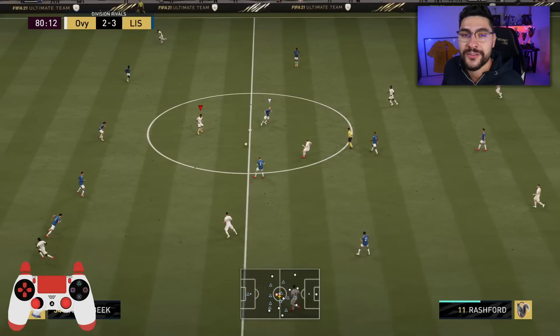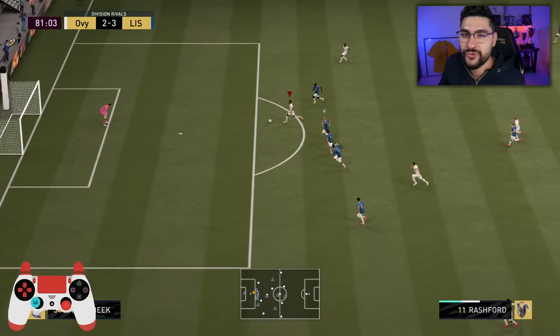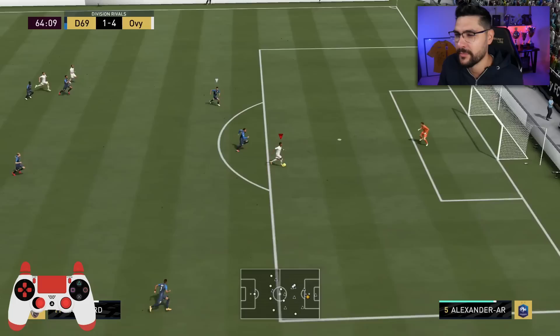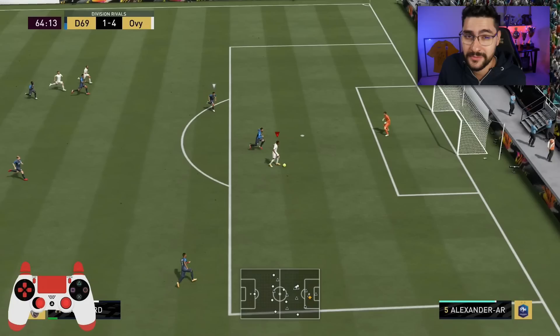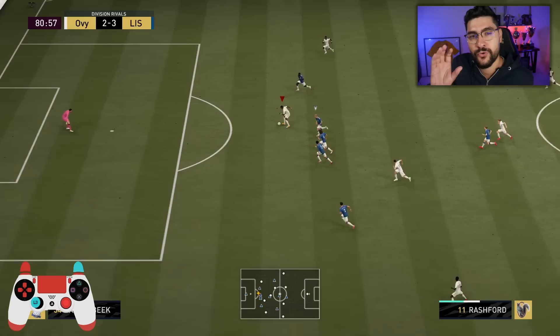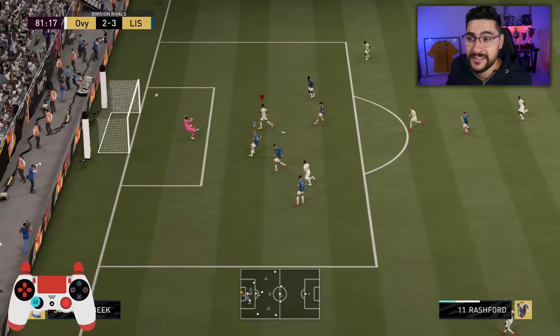Let's talk about composure in front of goal. A lot of your opponents — the good ones — will read the play, read the direction of your shot, and move the goalkeeper. There will be instances when you're going one-on-one with the goalkeeper thinking you're going for a far post shot and — surprise — the opponent moves the goalkeeper and defends it. This is why I recommend a moment of thinking before the shot. Do a ball roll in order to give yourself time to think and see where the opponent decides to move the goalkeeper.